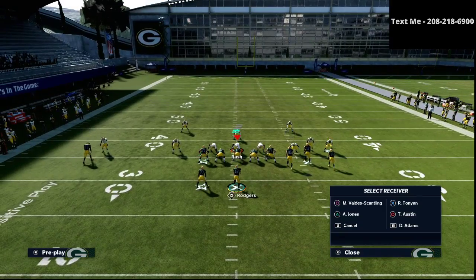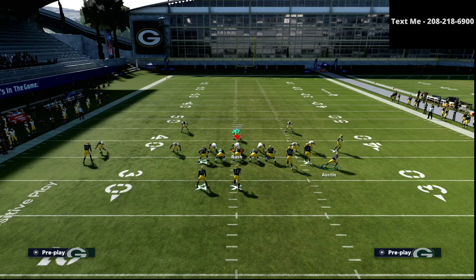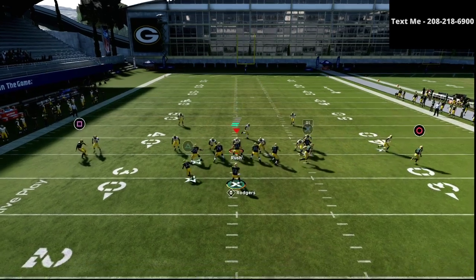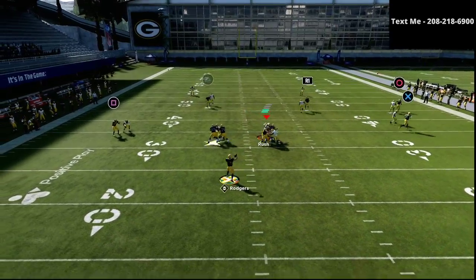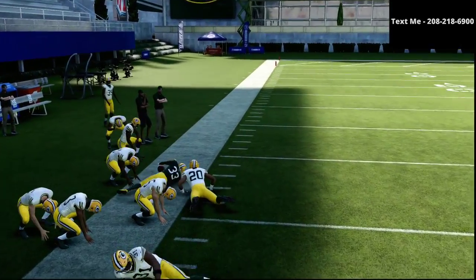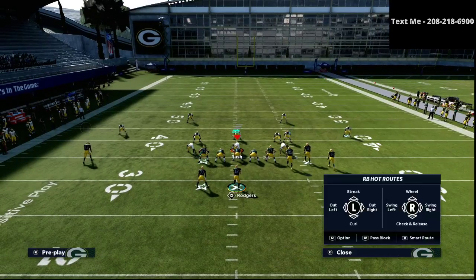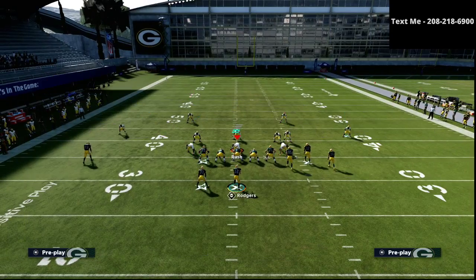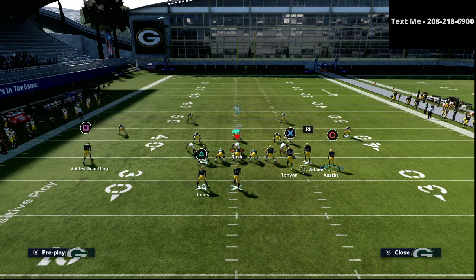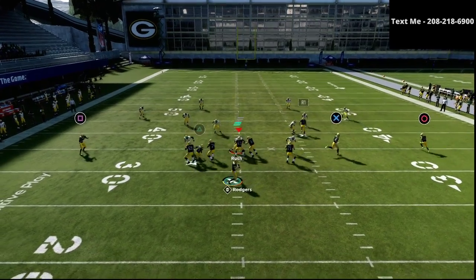On the left side, the smart routed option route to the triangle receiver is going to be very effective against man. This is something I've been talking about for a while — if you take your option route, it's going to matter. Your option route is going to almost always be open, especially a smart routed option route. With the way a lot of people play defense, running 5-yard hooks, the smart routed option route is really, really good.